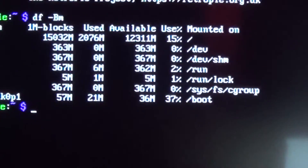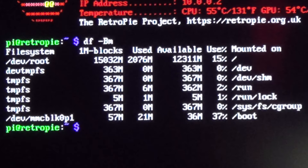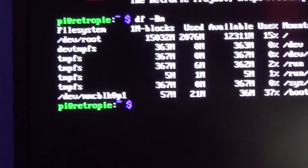Once you hit enter, that will run the command and show you how much your memory card has. At this screen you can see under 1M-blocks I have 15,000 megabytes — so about 15 gigs. It's reading I've used about 2 gigs and I have about 12 gigs available, using about 15%. This is on a 32 GB card but I burned a 16 GB image on it, which is why you'll need to run the next command to expand it so you can put more games on there.